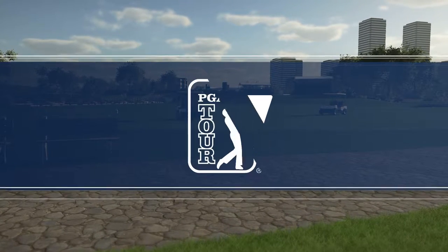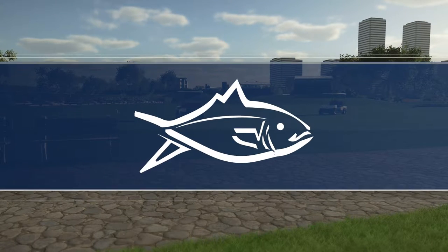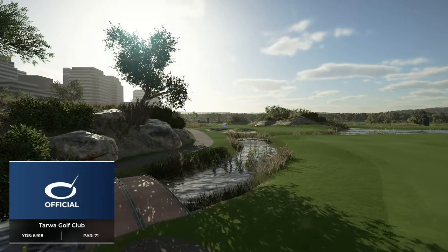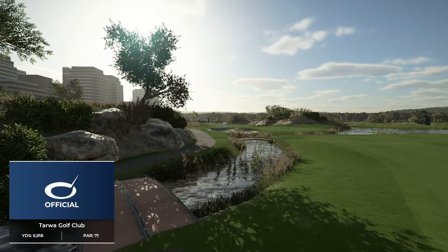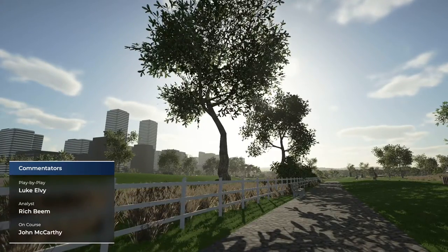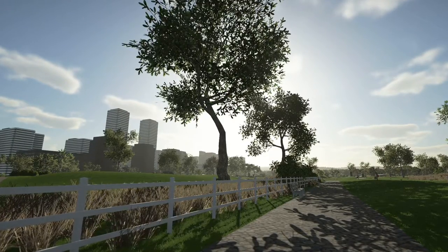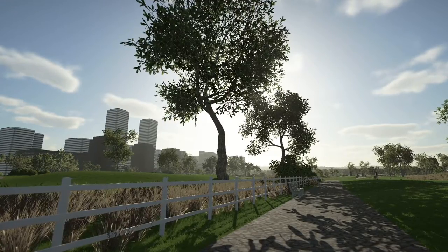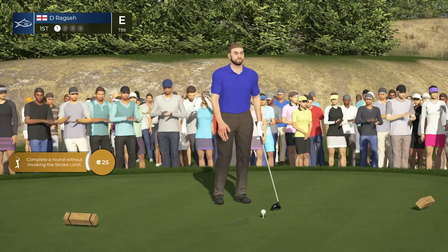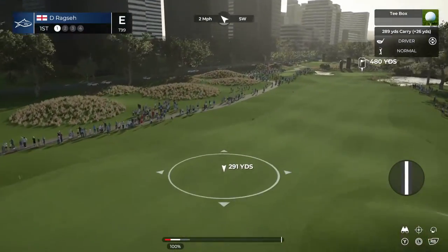This PGA Tour event brought to you by 2K Sports. Today's coverage of the Skipjack Open is about to begin. I'm Luke Elvey, it's great to have your company, and I'm alongside Rich Beam in the booth. City views are abundant at this opening hole — Tarawa Golf Club, par 4, 492 yards. A very strong opening hole with fairway bunkers down the right. Long second shot, very demanding water to the right, bunkers to the left. One of the toughest opening holes these players will see.